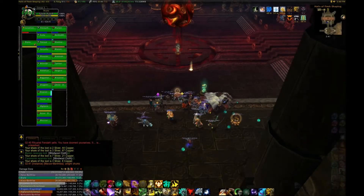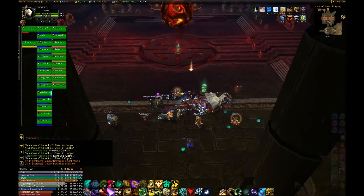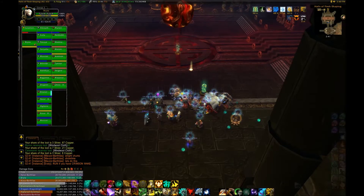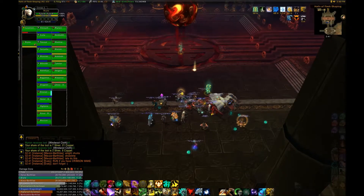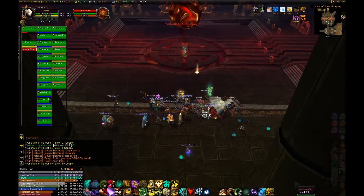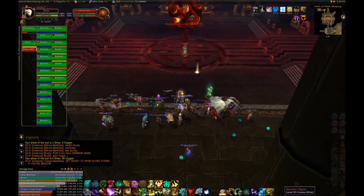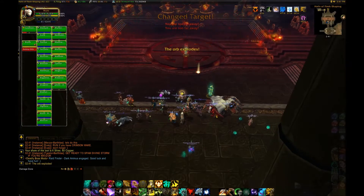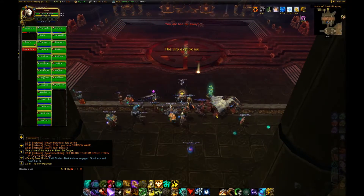Hello and welcome to Brenna and Evli's Dark Animus Guide for Looking for Raid in Throne of Thunder. This is a guide for tanks, healers, and DPS. I'm Evli, a monk healer, and I'm Brenna, a monk tank. This is the ninth boss in Throne of Thunder and the last boss in the Halls of the Fleshshaper LFR. It consists of the boss and three types of robots around the room that will activate throughout the fight.